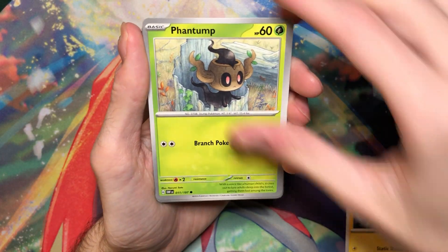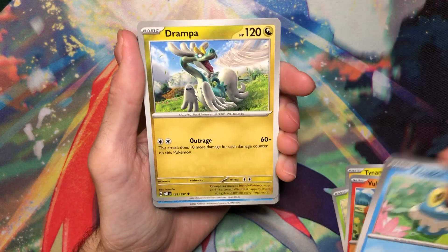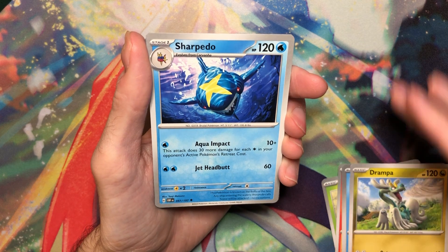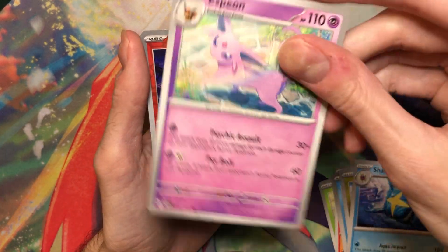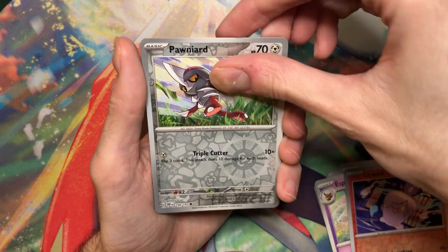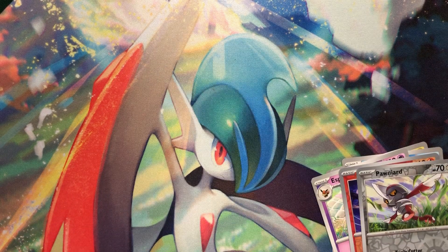Tynamo, Handsome, Ulpix, Farroki, Drampa — that's 3D, I like that. Charpedo. Espeon — nice, I don't think I pulled this yet. Litwick, Hawnyard. Oh nice — Houndstone! Sick. I love this card.